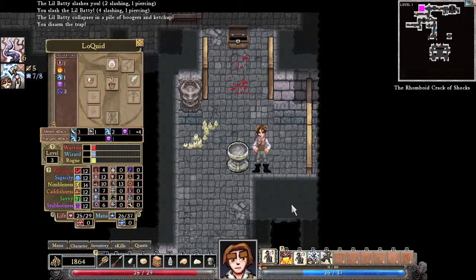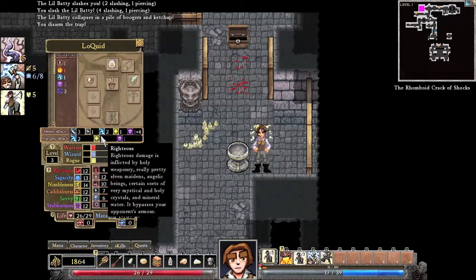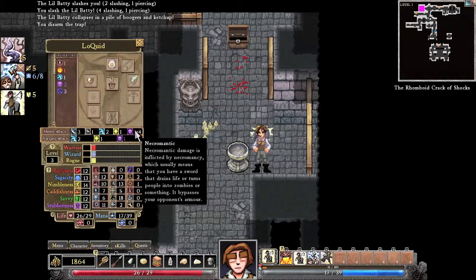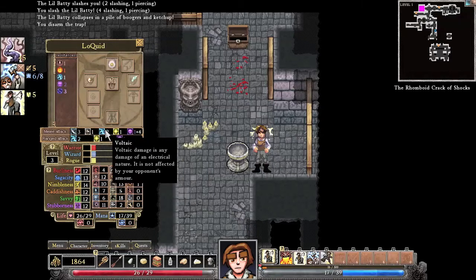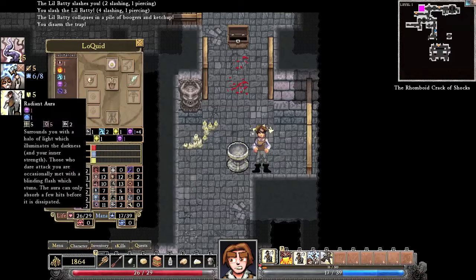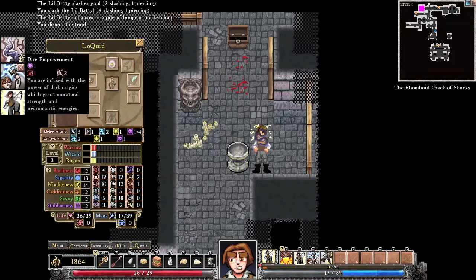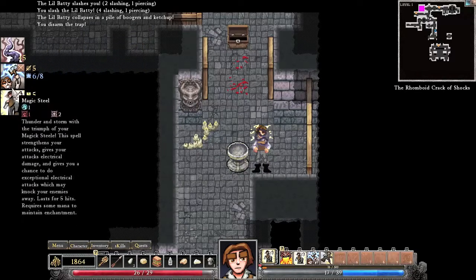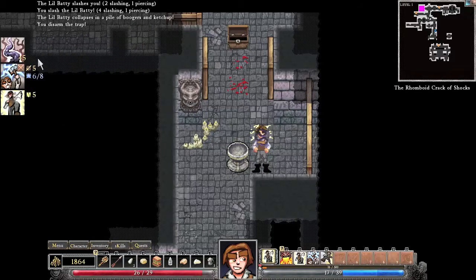Let's cast this and this. Now look at our damage here — we've got 4, 5, 6, 7, 8, 9, 10, 11, 12 damage. Just off of two buffs and a drink of water. Now granted, these two last until they're used up, but this one only has 45 turns on it.